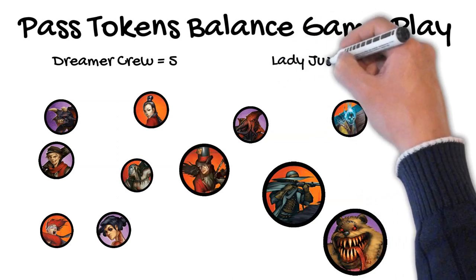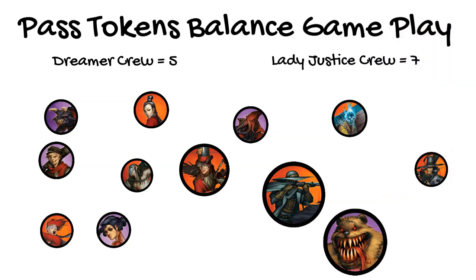For example, the Dreamer and Lady Justice are in an encounter, and it's the start phase of turn 3. The Dreamer's crew has 5 models, and Lady Justice's crew has 7. The Dreamer gets 2 Pass Tokens.